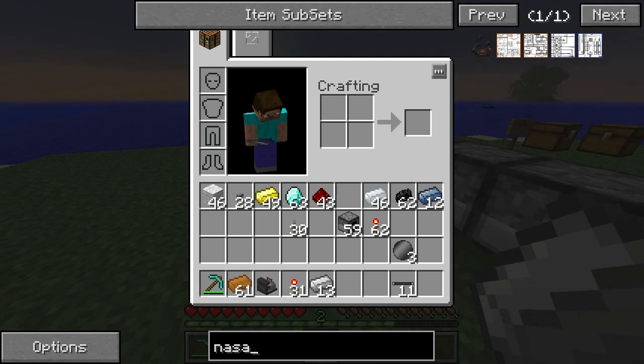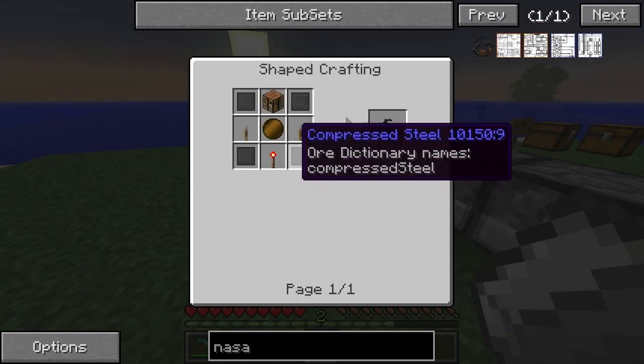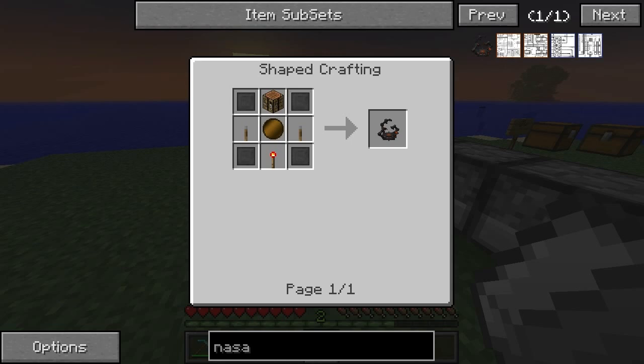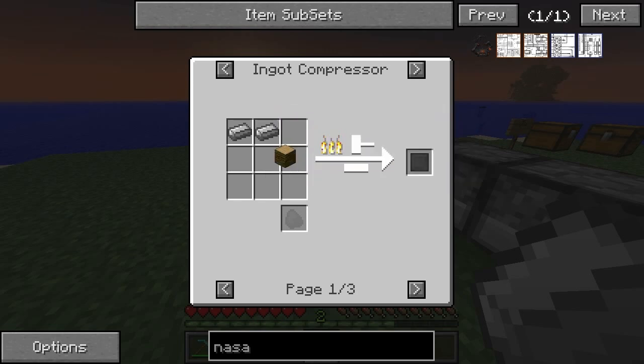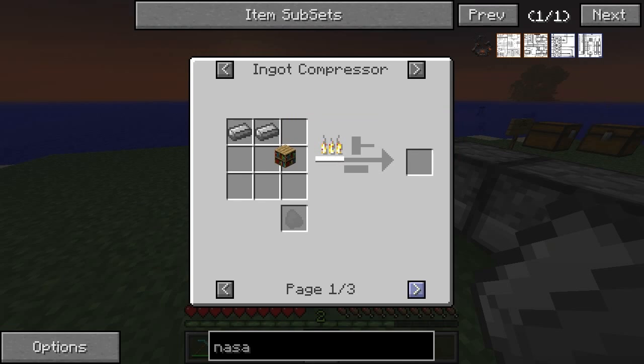When we look at this NASA workbench — which is of course how you launch the rocket — you can see we need the advanced wafer, which is something we can already do. We just put a repeater in the top right slot of the circuit fabricator, and that decides the type of wafer we're going to get. We also need compressed steel, which is going to be two irons of steel. I believe you just compress iron twice — that's how it works.